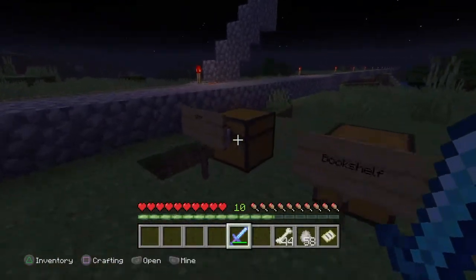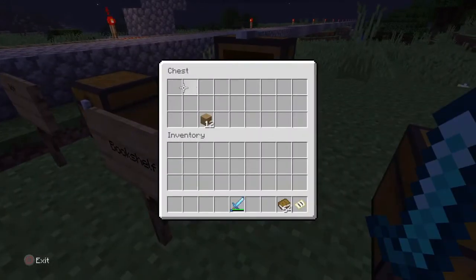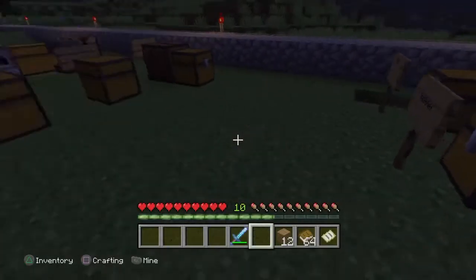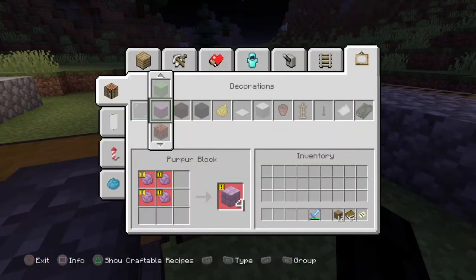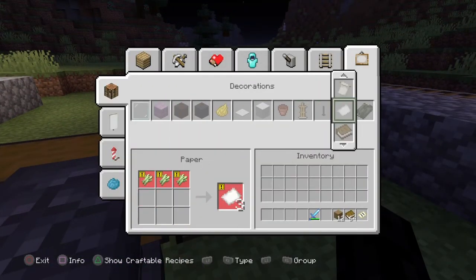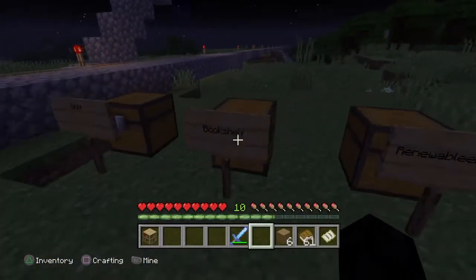We'll put these up and we're going to make some bookshelves — you simply need some books and some planks, pretty simple. Head all the way back here to decorations, head to the paper section, and boom, bookshelves. Pretty standard.